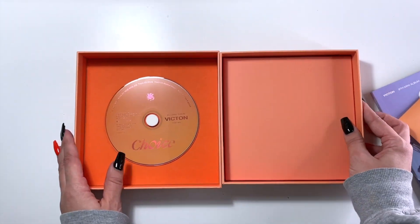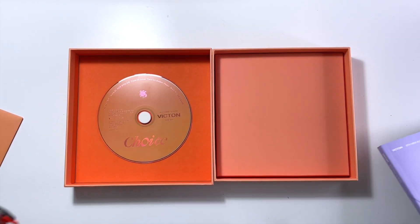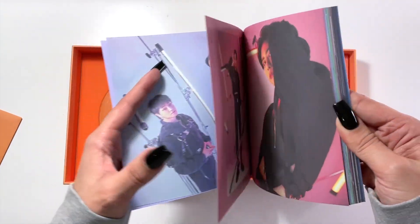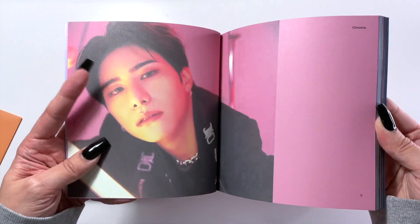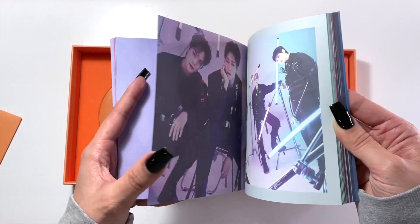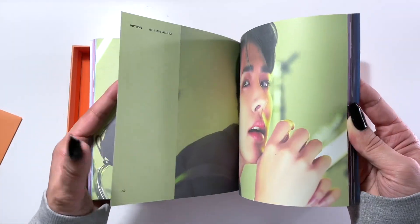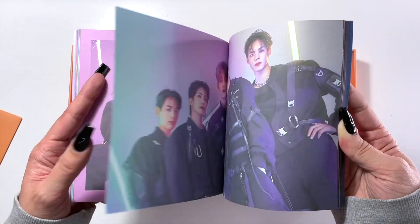Let me make sure there's nothing else in this booklet before we go through it. I'll do a quicker flip through since we have a lot to get through today. When this picture of Seongshik dropped on Twitter I just about lost it. I love the color schemes in here — the oranges and blues obviously go with the album cover concept. We have some greens for Hansei, some yellowy chartreuse for Byungchan, and purples for Subin. Love his hair this comeback, it suits him so much.